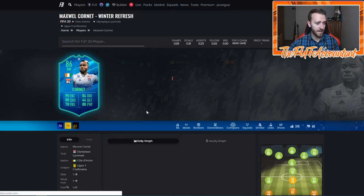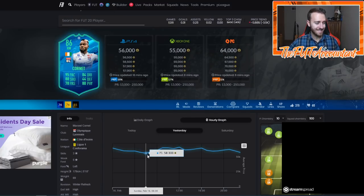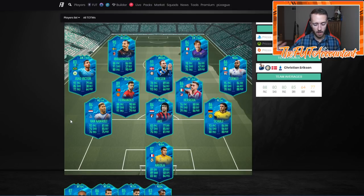I posted a tweet this morning about Maxwell Cornette — this guy fluctuates 10,000 coins every morning almost. Last night I bought him at 58-59,000 coins and ended up selling him for 70k a couple of hours later overnight. He was 65k all day, now he's back down to 56. When will these guys be their lowest? Probably towards Thursday rewards, especially if we get some big-time SBCs coming out this week. I would not worry about buying these cards if you want one for your team — I would hold off.